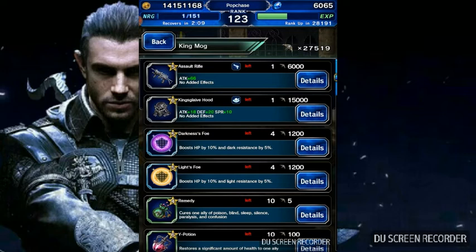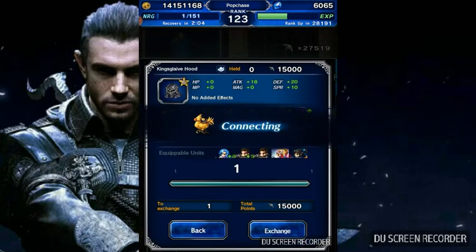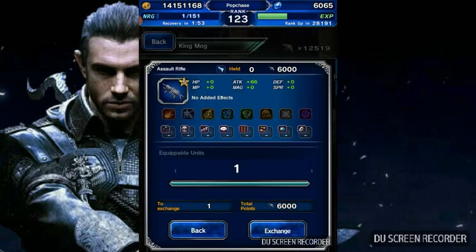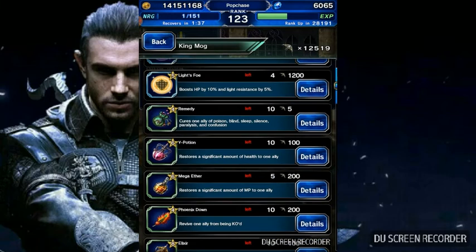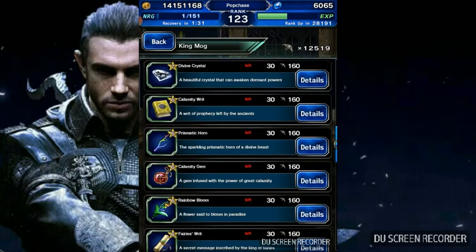So for this event, the only equipment I will get is the King's Glaive Hood — that's the only thing I think is worth getting. Now if you're a beginner, you can get the assault rifle, but I'm probably going to get Darkness Full and Light Full because they give HP plus 10% plus dark or light resistance, and four of them gets up to 20% resistance. I'm not going to get that right now.